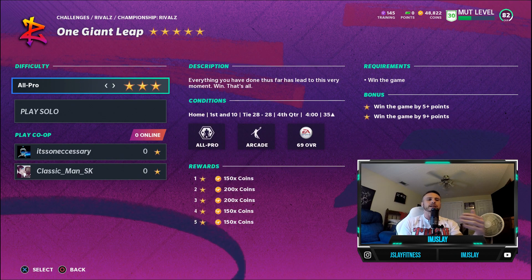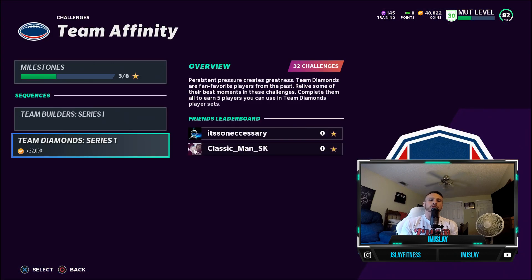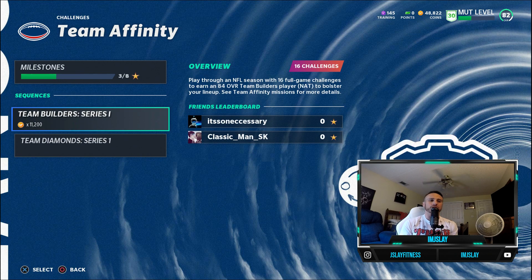Once you complete the rivals all the way through, you're going to get an option for Jalen Smith, Ben Roethlisberger, or Zach Ertz. Now let's go take a look at the team affinity solos.